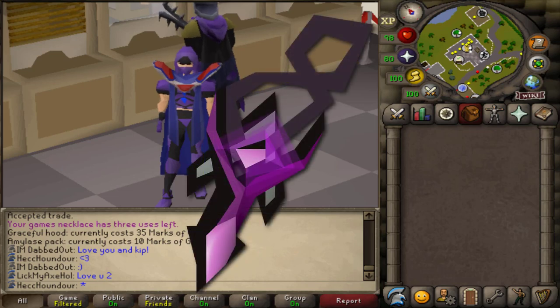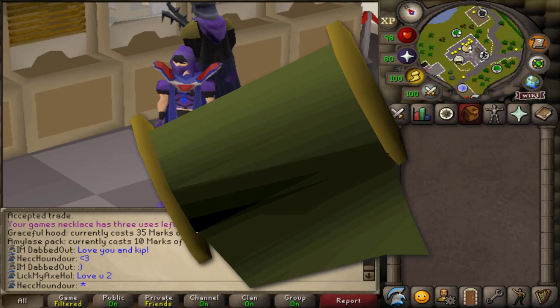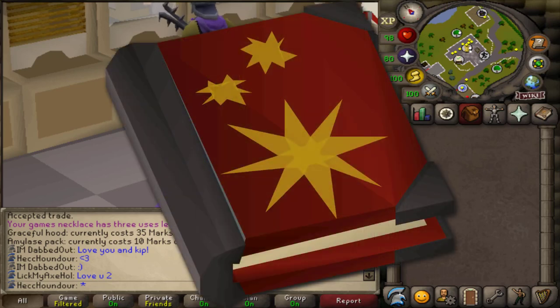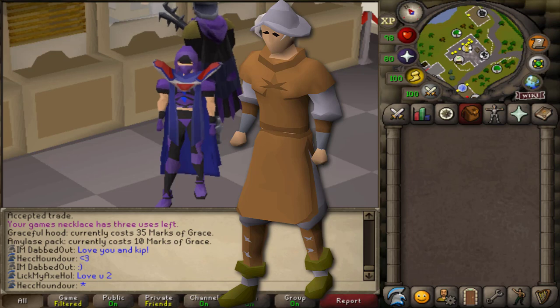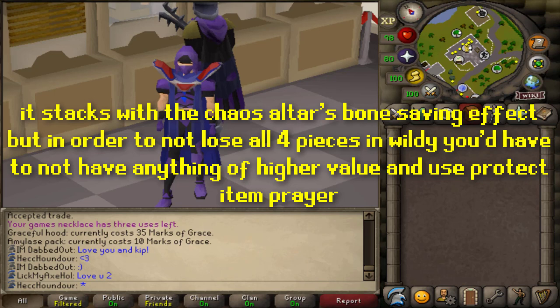One thing you can get is the Amulet of the Damned, which provides extra buffs to Barrows equipment and looks really cool. You can also get the Flamtear Bag, which stores up to 60 timber beams, 60 limestone bricks, and 500 swamp paste. There's also fine cloth, used to make splitbark armor, a couple of items that let you make swampbark and bloodbark armor, and the zealot robes, which give a 1.25% chance per piece to prevent bones or ensouled heads from being consumed while training prayer — so a 5% chance with the full set. I'm not sure if you can use that at the Chaos Altar since you might lose it on death, but I'll look into that later.